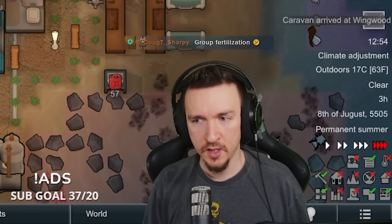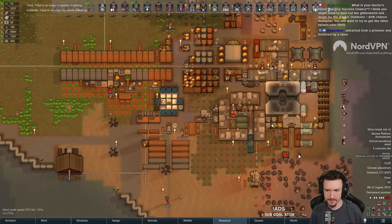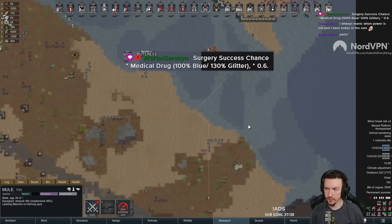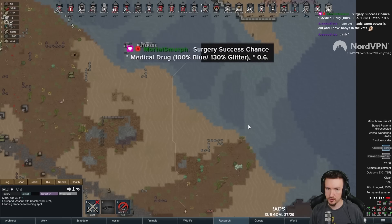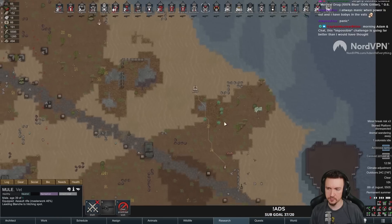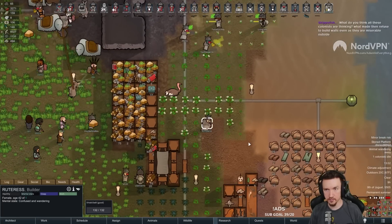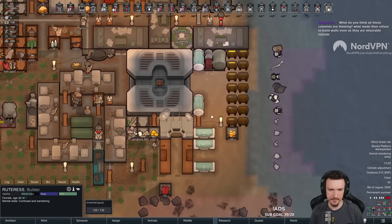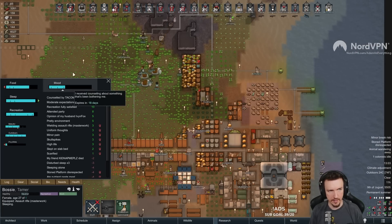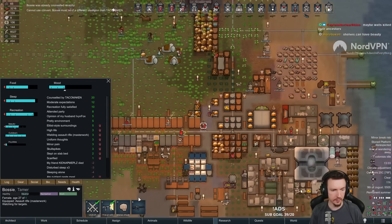Group fertilization - a little strange, a lot strange. All right, more babies in the vats. Medical drug 100 blue, 130 times 0.6, so with industrial we have a 60% chance. Rudders is confused - why have I had my ovum removed? Well, go look in the vats.